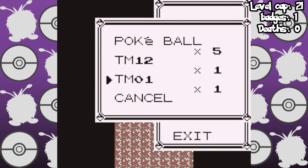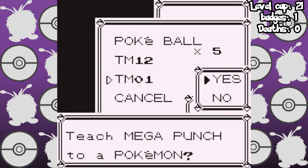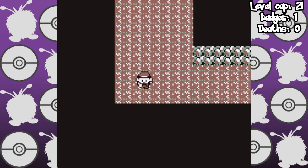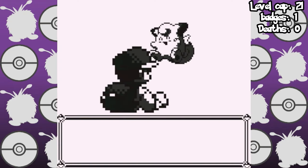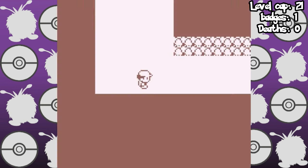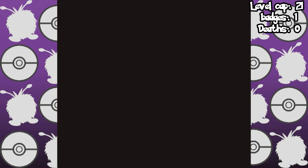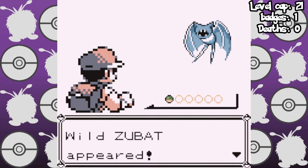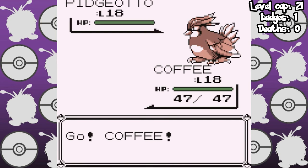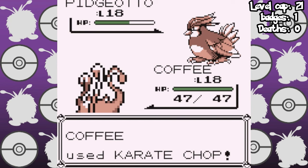My goal here is to keep my level down so that I do not surpass the level cap too early, only battling the mandatory trainers on my way to Cerulean. But this means I won't be immediately ready to fight Misty when I get there, so I'll have to go and fight the rival first. Also getting the Mega Punch TM on the way, which is a very strong move but not very accurate. I managed to beat the rival, but we cut it close, ending the battle on only 4 HP.